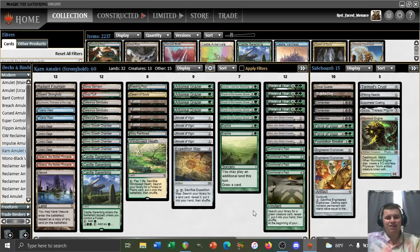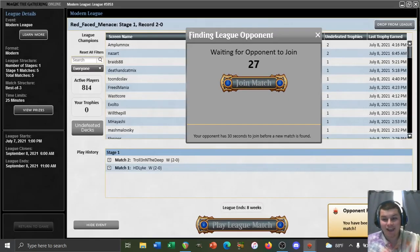Alright guys, we are here for match three with the list you see on screen. We are playing Amulet Titan and last round we played against Affinity — it was extremely unfair. If you haven't seen that or match one, check those out where you can find the deck list details and why we're playing the cards we're playing. We're currently 2-0; let's see if we can keep it up. We're on the draw.